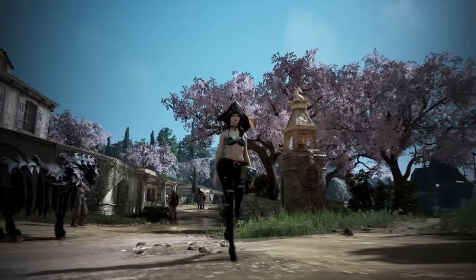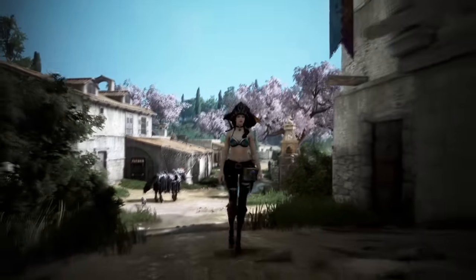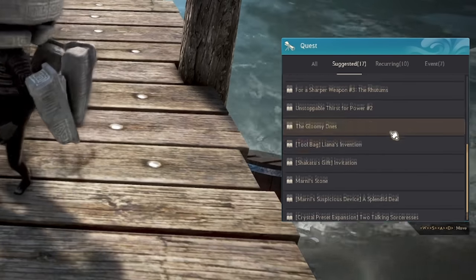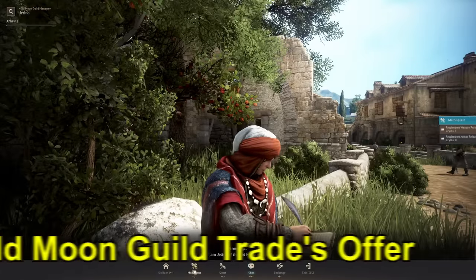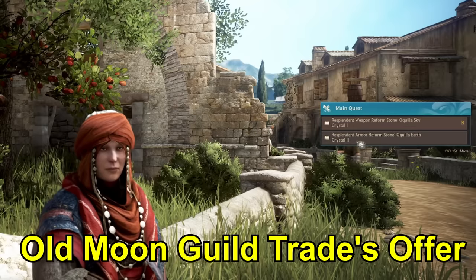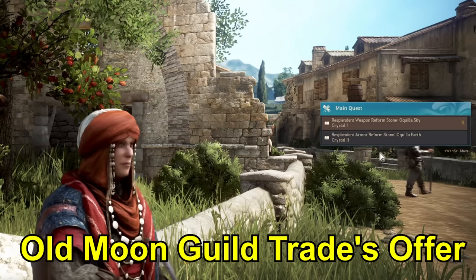The Guaranteed Pen Accessory Path is a series of daily quests that takes 45 days to complete if you are consistent. It's much cheaper than trying to create or buy yourself a Pen accessory. To get started, talk to the Black Spirit and accept a quest called A Cry for Help. This quest will take you to the NPC called Jatina, and she will offer you a follow-on quest called Old Moon Guild's Trade Offer. Completing this short quest chain will provide you the entry to doing both the accessory and the Pen Boss Gear Project.